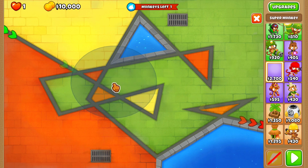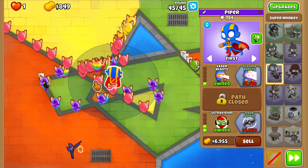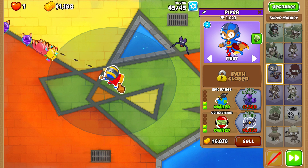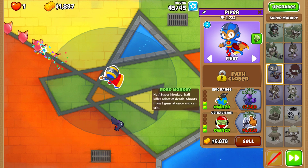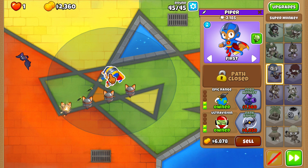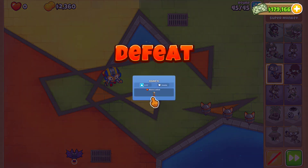Now I'm thinking maybe the super monkey can do this with ultra vision. Maybe we just go for laser blasts - quite a bit of pierce, hopefully able to pop all these guys down. But wait, laser blasts can't pop purples. That was pretty close, so I'm gonna try again with a different cross path, maybe epic range. I think the 0-2-2 super monkey can most definitely take care of this round. We earn money by the second, so if we need to, we can upgrade him into dark knight. But there's fortified leads at the end - that means the super monkey won't be able to do anything to these guys. I actually thought we had it there, but I guess not. We'll just have to find a different monkey.